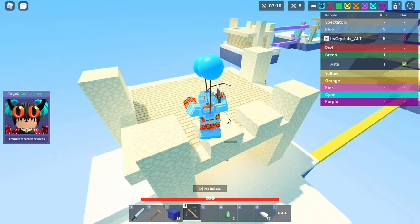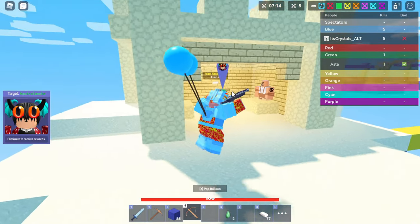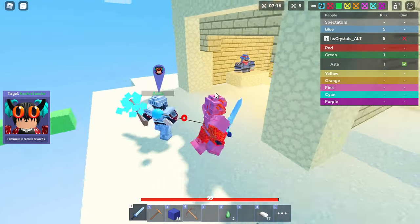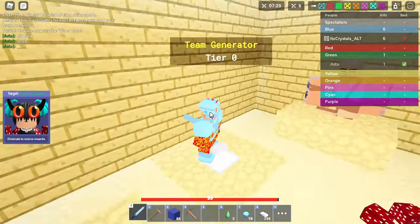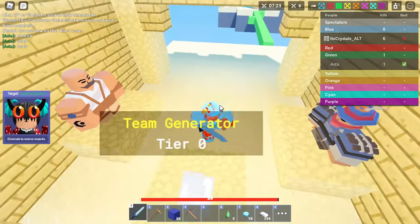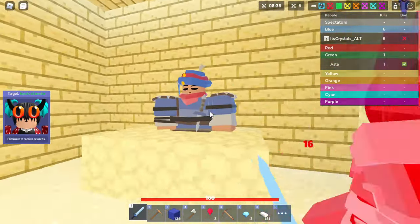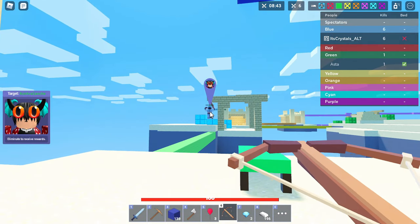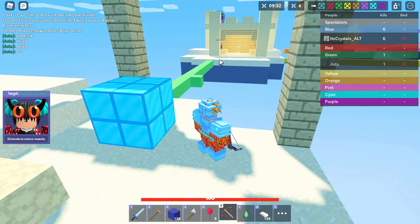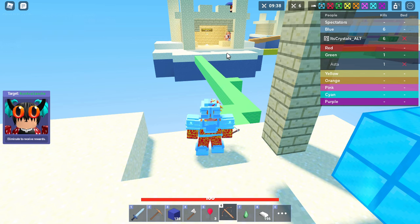I'm gonna just go up like this and come from above and be annoying. Oh my god, if they're doing that I'm gonna post them like this. This is risky but I can do it. Come on — yes! I got him, let's go! You're the one who's stemming the baguette, my guy. Now this is a little bit risky, but I'm gonna try to kill him.